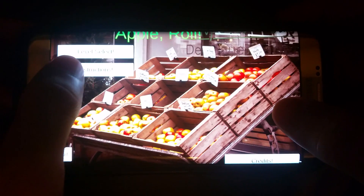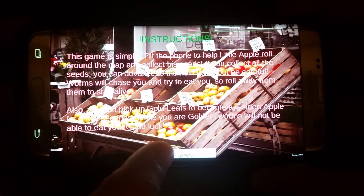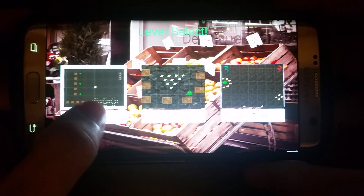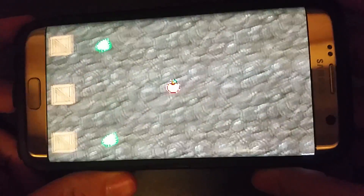The quit button will take you out of the game. Credits takes you to the appropriate credits for where I got all my assets, most of which are royalty free and free for me to use as long as I give credit. This explains the story of the game and how to play the game. And finally, you have level select.